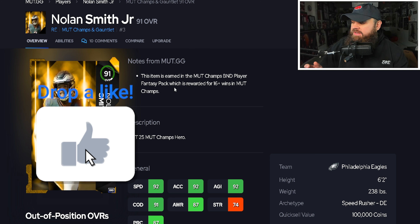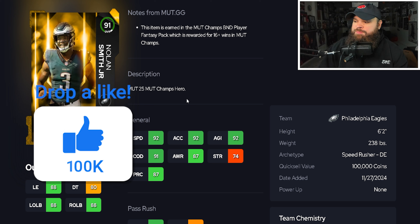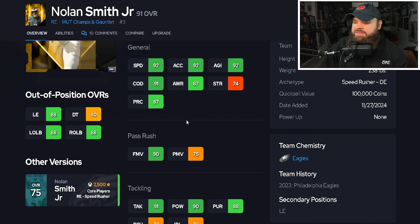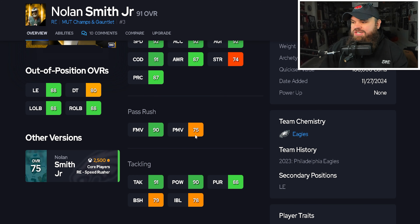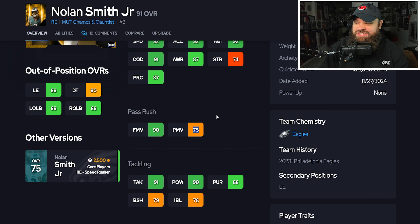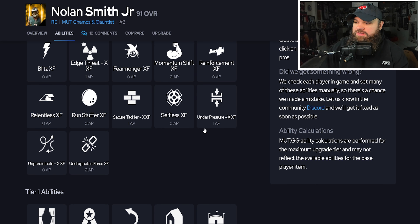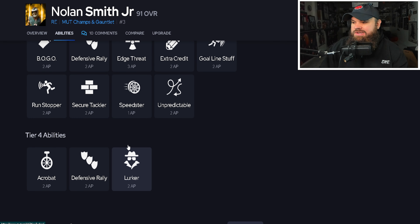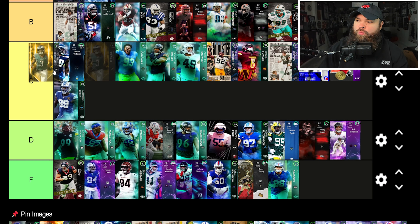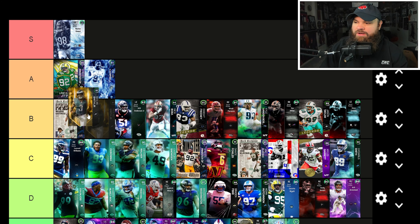The much-coveted reward card: Nolan Smith — 6'2, 238, with 92 speed, 92 acceleration, 92 agility, 91 change of direction, and 90 finesse moves. The main reason you run him. Block shed and power moves are low though, and bull rush and swim move are on yes, meaning he'll use that lower power move rating. From an ability standpoint he doesn't get anything for zero. He was potentially A-tier before, but now he's top-end B-tier — great physical stats, just doesn't give the same value as Calais Campbell or Reggie White with their abilities.